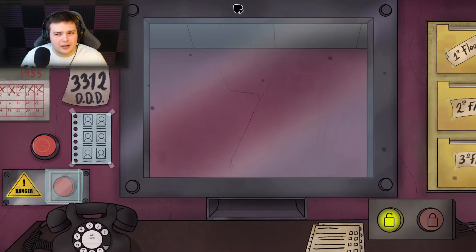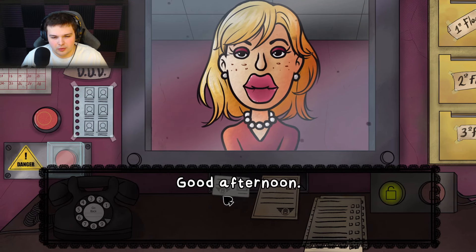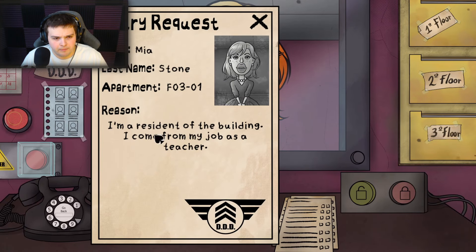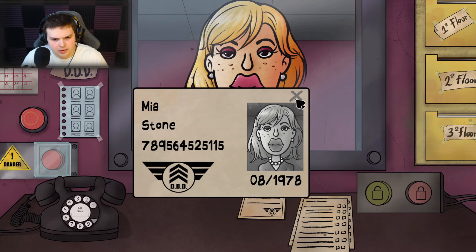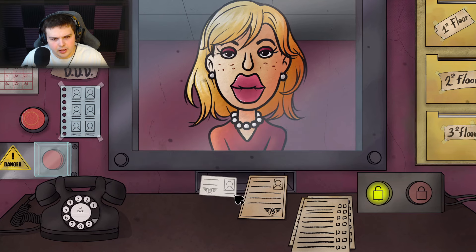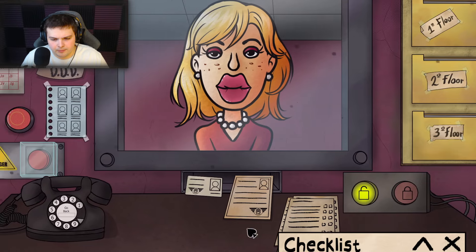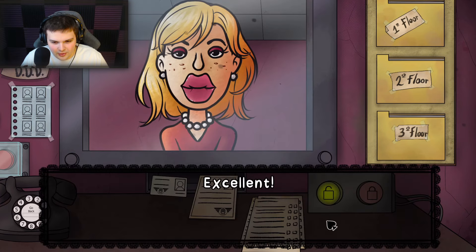Okay, good afternoon — she says she's a teacher. She's a resident, comes from her job as a teacher. Last name Stone — looking right. Let me see her eyes. She is on today's list. She had her ID, the appearance matches, she has an entry request and she's on today's list. Go in!